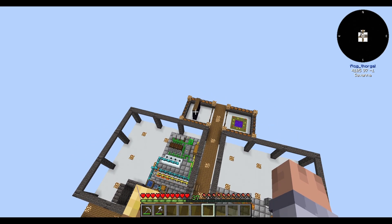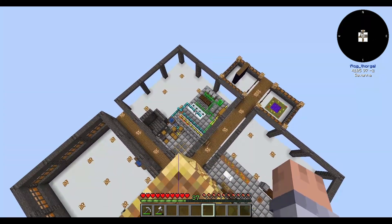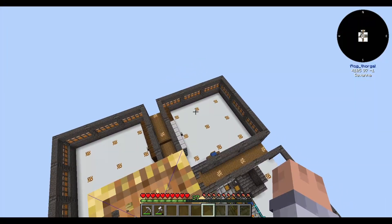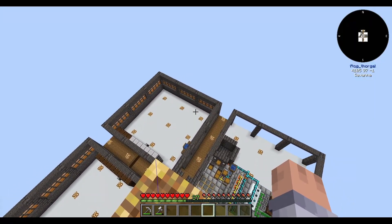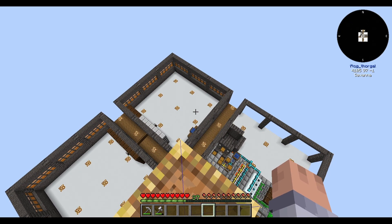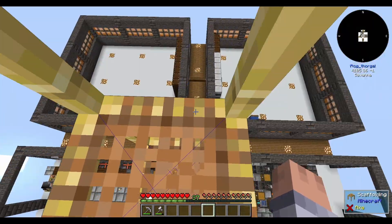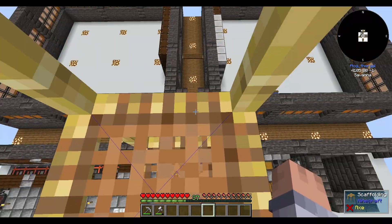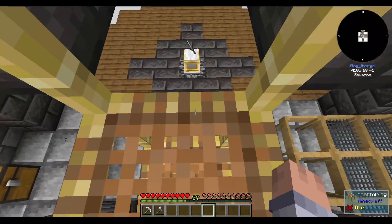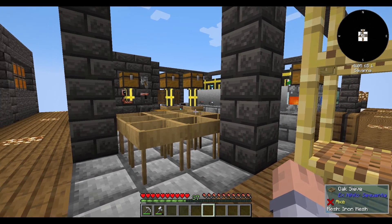I moved the Twilight Forest portal over here and prepared the Nether portal because we're probably going to peek in there later today. But I really want to move this setup into this room — this is going to be our sieving automation room plus lava generation. I also want to set it up so I can easily make soul sand, netherrack, and even end stone.